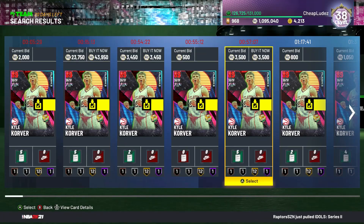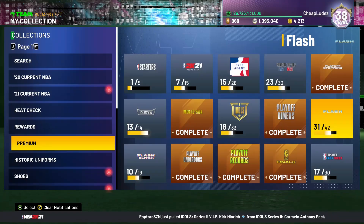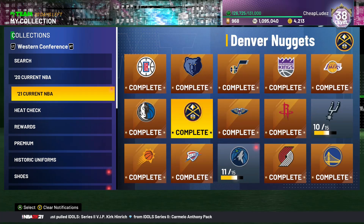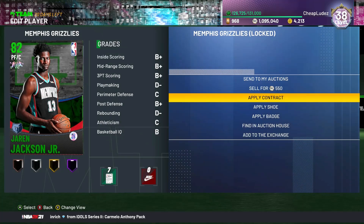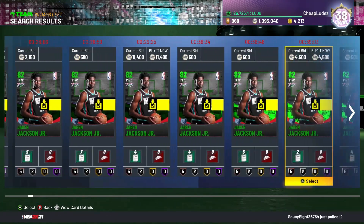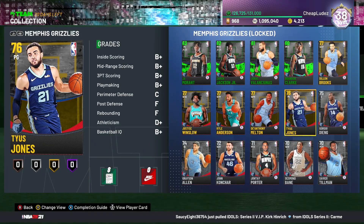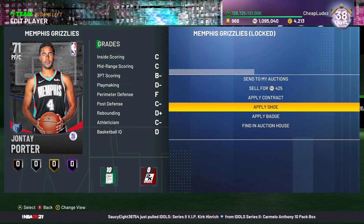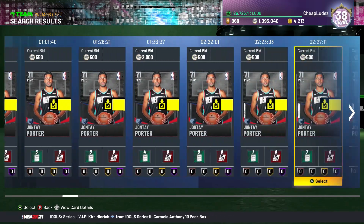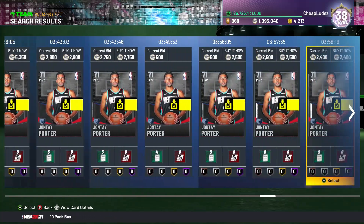As you saw in my video, I enjoy the Blake Griffin card a lot. Kyle Korver is not that expensive either and he's a really good card for limited as well. We've seen a lot of the prices for limited cards fall. Now when it comes to Memphis Grizzlies power forwards, let's take a look — there's not a lot of them. You can still get around 3k for an emerald Jaren Jackson, which you'll be able to buy for 800 in a couple of days. Jonte Porter was pretty expensive too — there's one buy-now for 4,000.